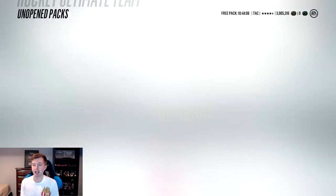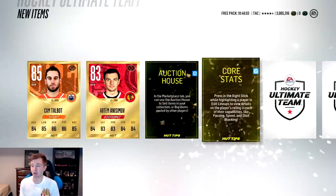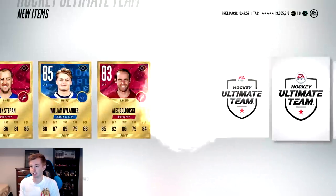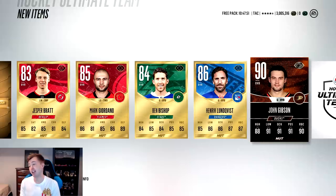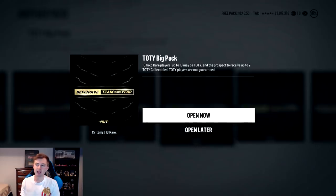We'll start off with an extreme pack. I'd like to see some collectibles so we can do another set and get a guaranteed team of the year. First pack here - just base cards, nothing higher than 85. We do get Drew with a collectible, and a 90 overall Prime Time Givens. Plus a gold collectible - actually a pretty solid first pack.